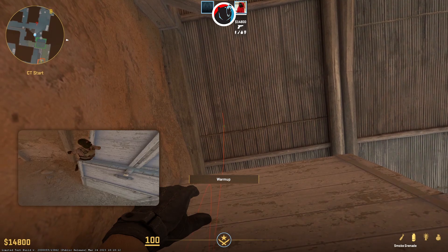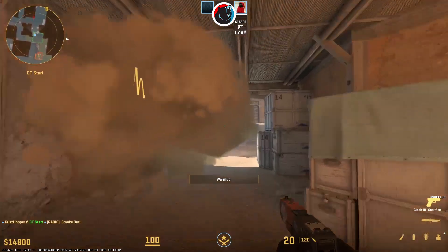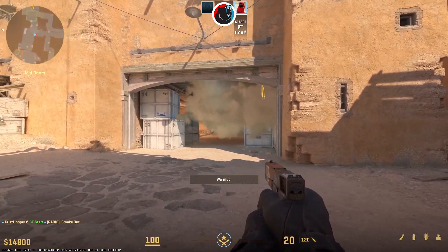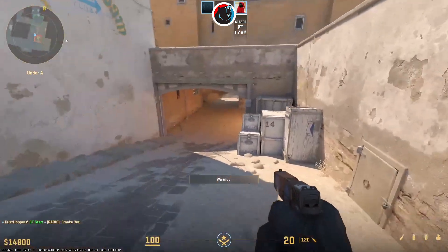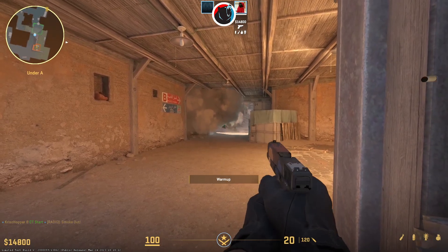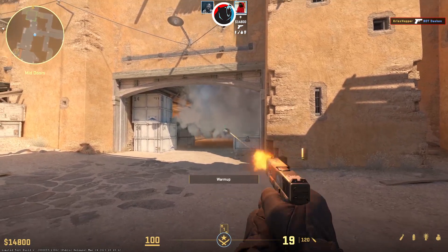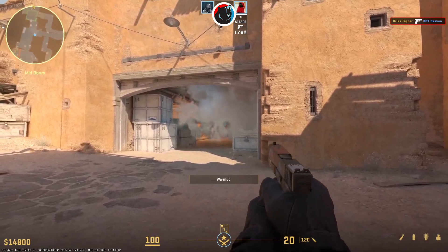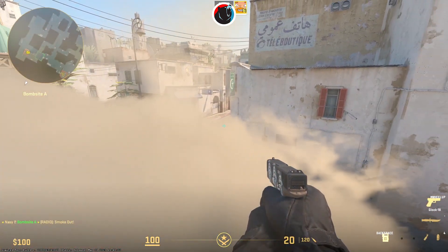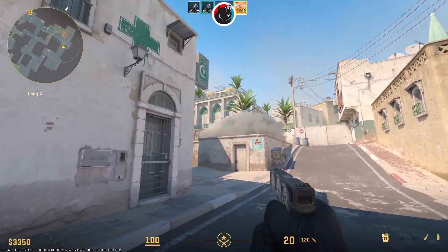One-way smokes did not disappear completely from CS2. You can drop a smoke on top of the crates on CT — you will be able to see your enemies as they come out to middle. You will have an advantage until you fire, as that will give away your position since your shots will clear the smoke. Another option is to play around the edge of the smoke, which might hide you a bit and get a few cheeky kills, but it is way less effective than the one-ways in CSGO.